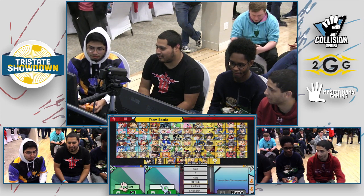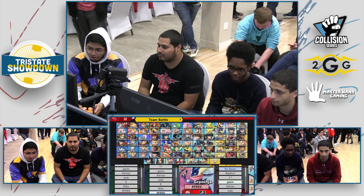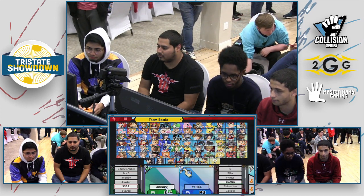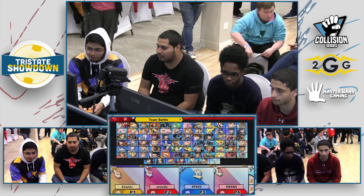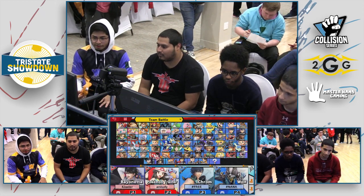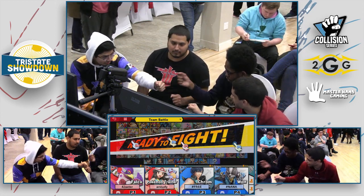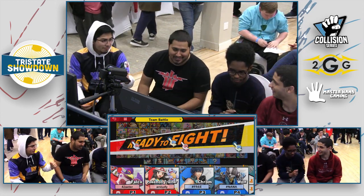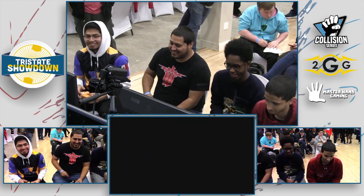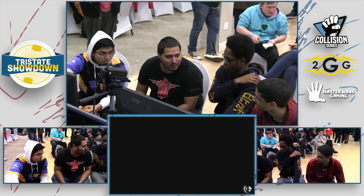Being able to disable somebody for a good 5 to 10 seconds and just allowing your partner to be on their own or even follow up - it's pretty strong. Trainer, Falco. Yeah, and even up tilt is pretty easy to follow up as well. Up tilt commands a lot of space, really solid anti-air. Pretty much Falco's main move.